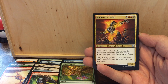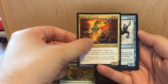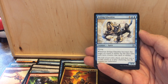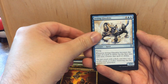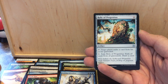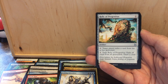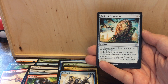Now for the uncommons. Flamekin Zealot — four mana, two/two. When it enters the battlefield, creatures you control get plus one plus one and haste until end of turn. I believe it was from Ravnica. Jetting Glasskite from Betrayers of Kamigawa — six mana, four/four flying. When it becomes the target of a spell or ability for the first time each turn, counter that spell or ability. Relic of Progenitus from Shards of Alara — one mana. Tap it and a player exiles a card from their graveyard, or pay one mana to exile the relic and exile all cards from all graveyards, then draw a card. This card is a staple in most Commander decks.